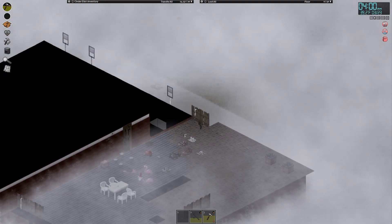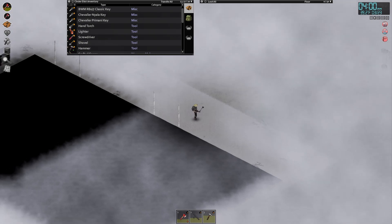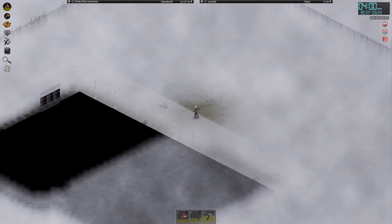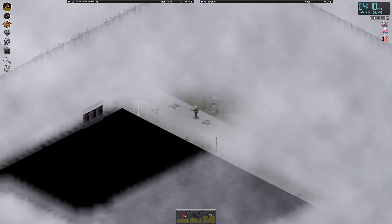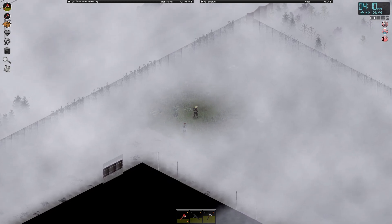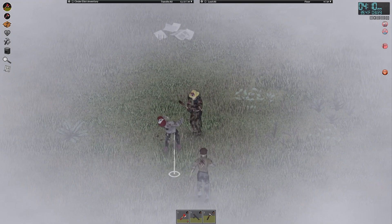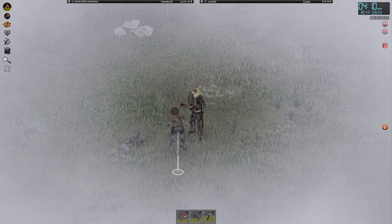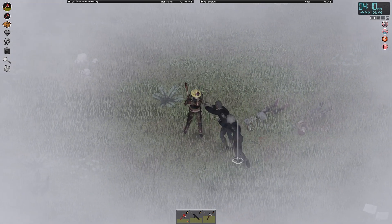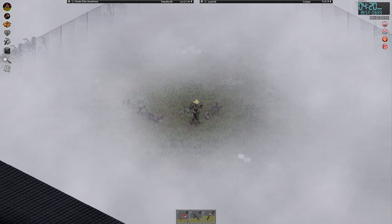I see some zombies hiding in my backyard and I'm already in a bad mood, so I'm gonna take them out brutally with my axe. Let's kill some fog zombies. I feel like the weather really moves them around now, but I think that's just my confirmation bias, noticing it more often. I love how powerful the axe is now — one to two hit kills. Legendary.